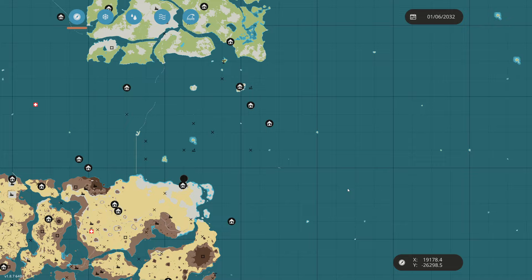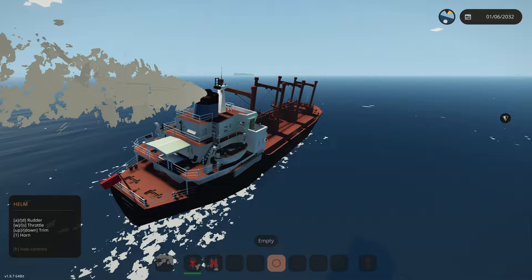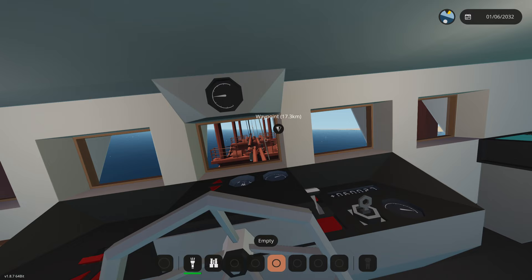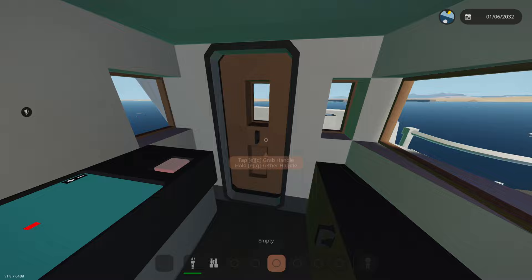We'll probably go somewhere out there — probably not all the way, it's a lot of distance for this type of boat. We do have two lifeboats on board that look like they function, which is a good sign. We have a clear straightaway, so let's run through a bit of a tour.